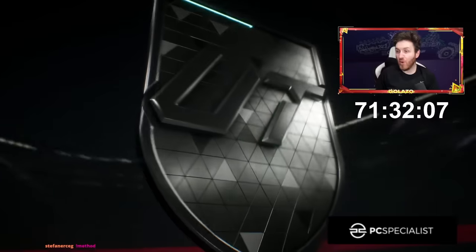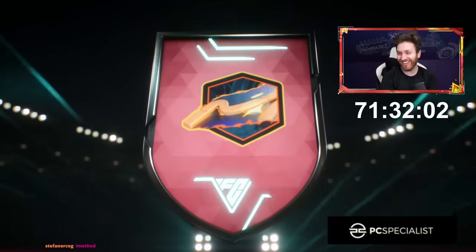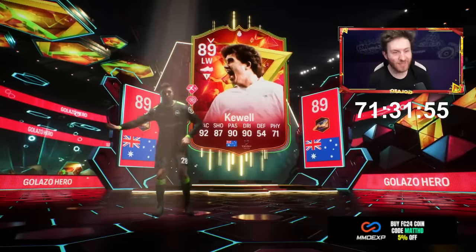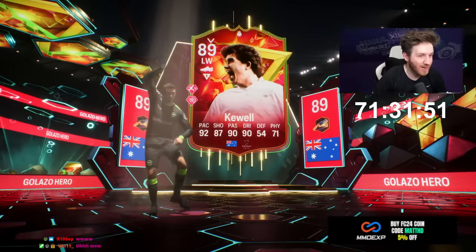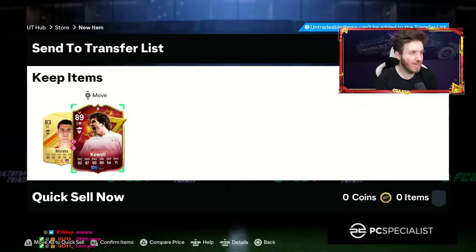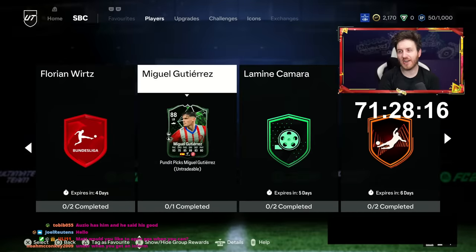Oh hero — come on! Yes! Harry Kuhl, 89 — there we go! We are finally getting underway, guys. We got our first big player on the brand new account, 29 minutes in. We've got a Galasso hero and that wasn't even a very big pack either — you've got to be happy with that. That's a huge start actually. I might go for Gutierrez — thoughts guys? 85 rating — I'm gonna send it and jump straight into the Galasso Cup to get more pack rewards.